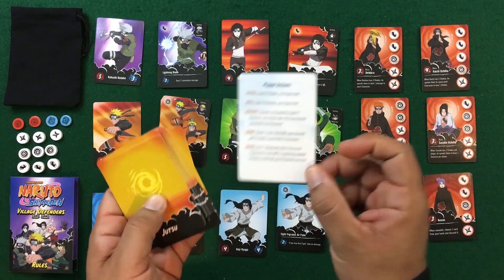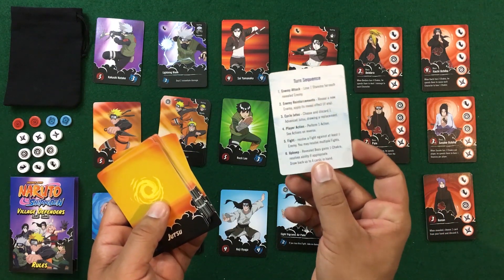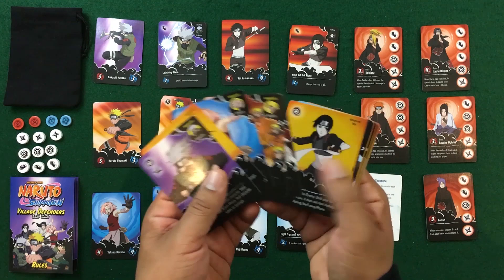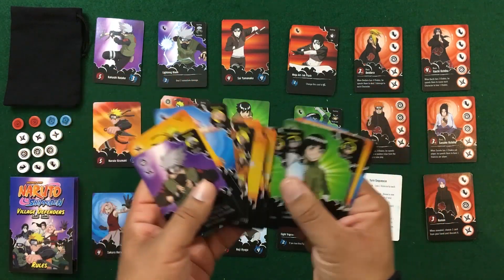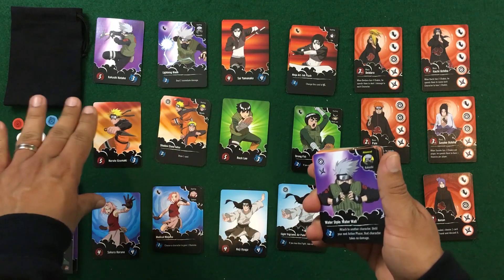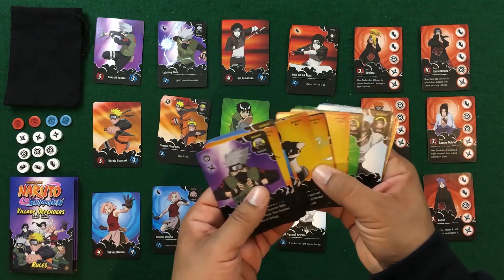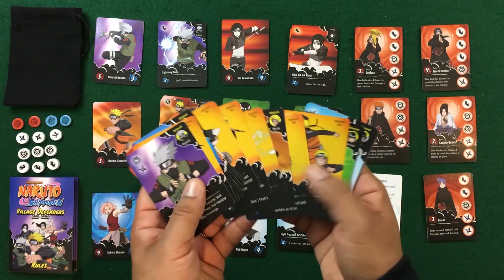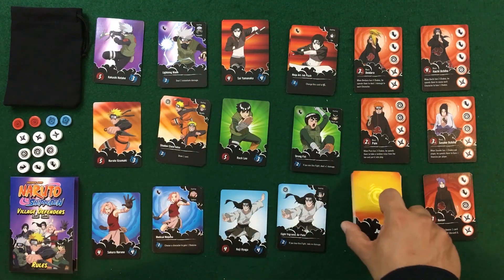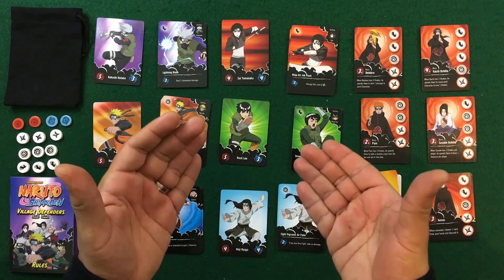At the bottom of the other stack is the player reference card showing the five actions and the turn sequence. Above that are the advanced jutsu cards — they're all mixed together because you mix them every game. Even characters not in the game come into play as allies. So if Naruto and Sakura are playing, Kakashi, Sai, Neji, or Rock Lee cards can be used as allies. There are also generic upgrades usable by any character, while character-specific ones only work with their specific character.